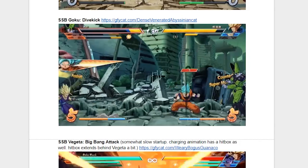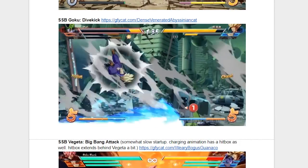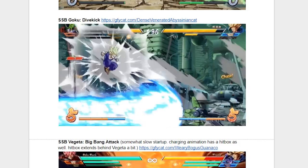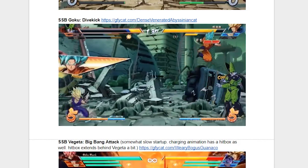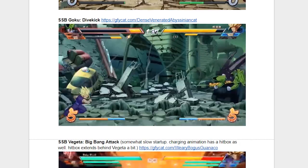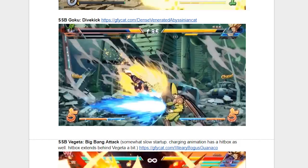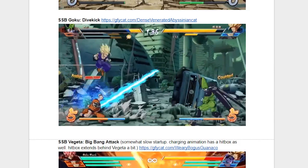Now we're back to the main man himself, Goku, only this time in his Super Saiyan Blue form, and this time he's rocking the dive kick. The quality of this move really depends on whether or not this dive kick hits overhead. If it does, this move is going to be very good, plain and simple. If it doesn't, this move might be way more niche than it has to be. He's going to be on my team though, so day one I'll let you guys know what I think.